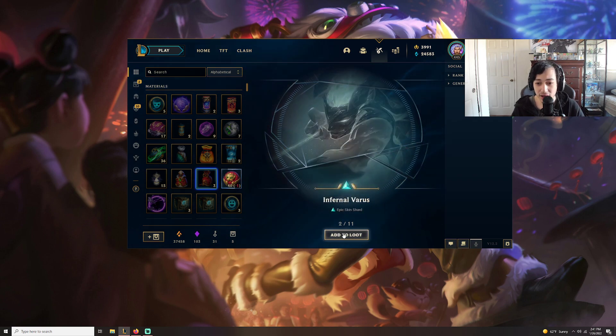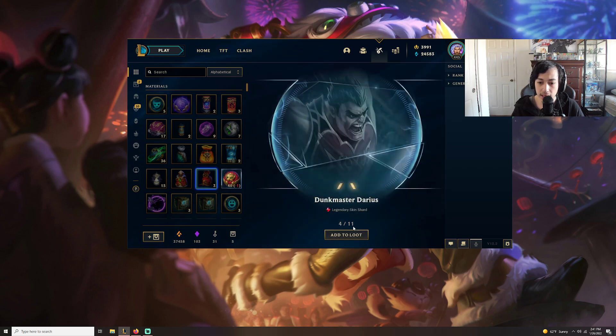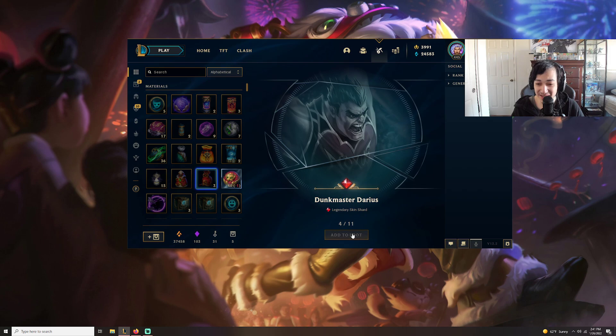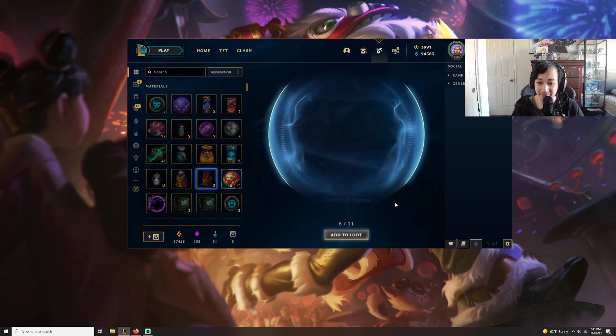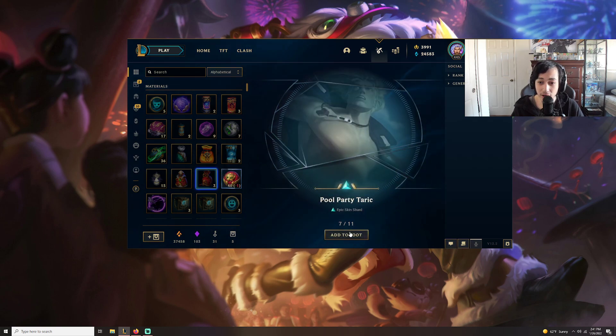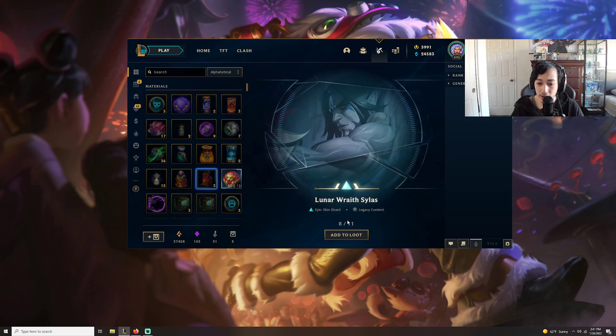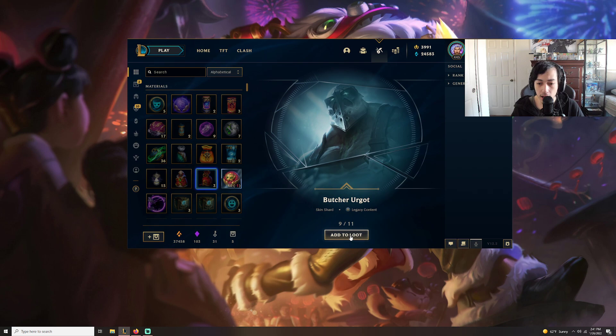No Bars — not bad. Little Beast Pyke — pretty good skin. Dunk Master Darius — I love this skin. Wow, Truth Dragon Yasuo is an amazing skin too. Back to back legendary! Tempest Janna — okay. Hey, the giant buffs are crazy. Pretty Taric — not bad. Lunar Rascal Sion — not bad. Butcher Urgot — okay.